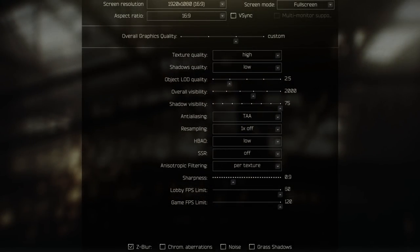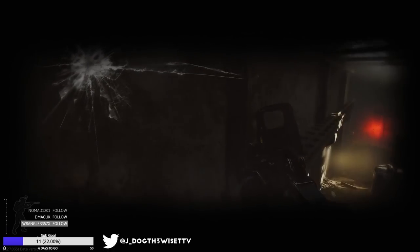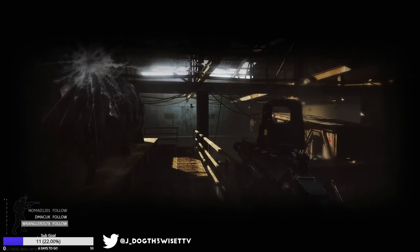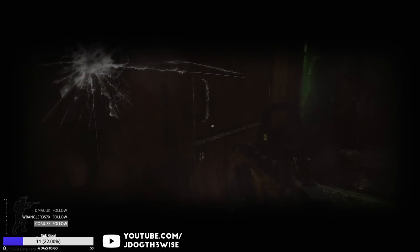To start off, I'll leave the graphics settings screen up for a few seconds in each section so you can just pause and copy the information if you want. For my basic graphics settings, I play at 1920x1080 resolution on full screen mode, with V-Sync turned off to avoid any potential input delay. I don't have a supercomputer, but I do have an RTX 2060, i7-7700, and 16GB of RAM, so I can do 1080 no problem, but I can't really play at higher resolutions.